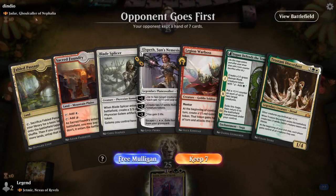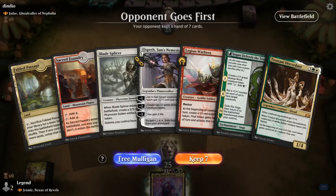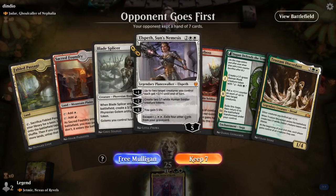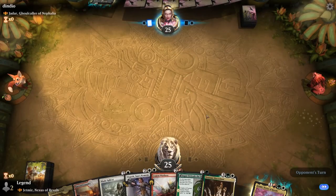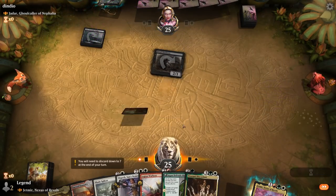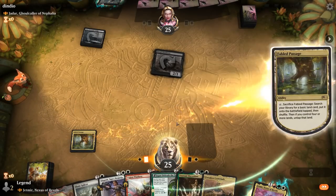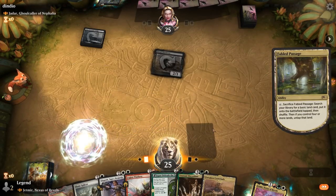Game 1: we're on the draw facing Jadar, a Ghoulcaller of Nephalia — some sort of sacrifice deck. Our hand is okay, not amazing; we're missing a two-drop and no acceleration outside of Defensive Temple at three. We'll fetch a forest to be on our way, and Crossroads comes into play untapped as our second white source.